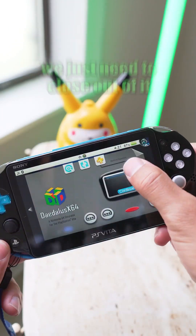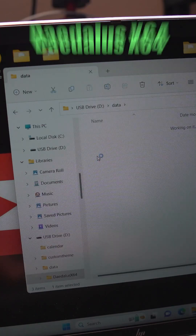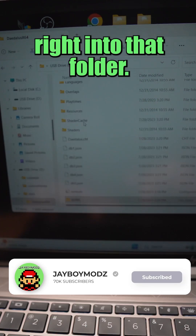Once the application boots up, we just need to close out of it and then open up Vita Shell. Now we can go ahead and connect to the computer and start organizing our ROMs. Within the data folder, there should be a folder called Daedalus X64. Go into that folder and create a new folder and name it ROMs. Then you can just drag and drop your game files right into that folder.